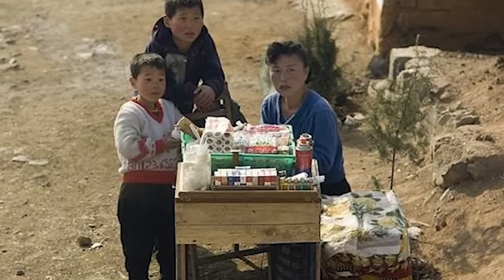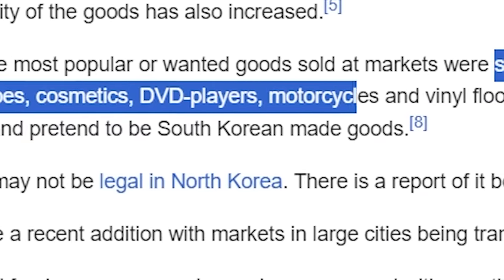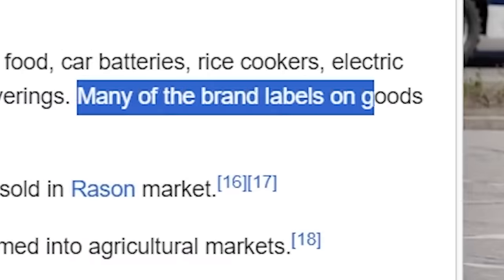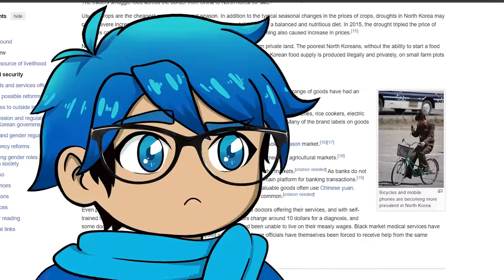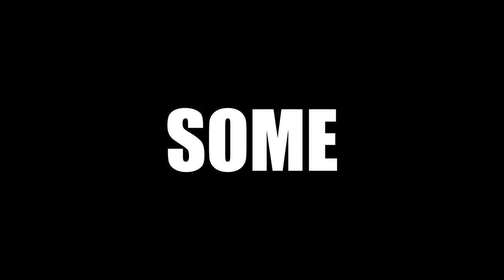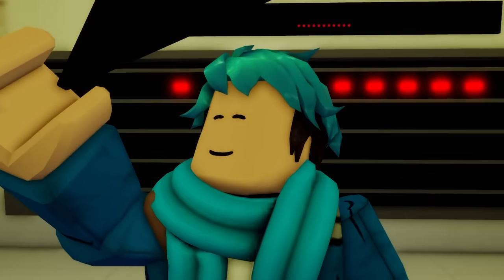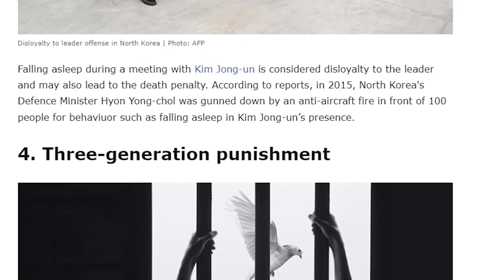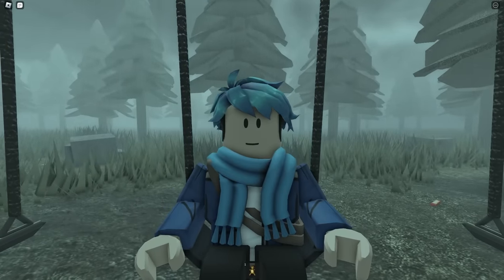This image from the game looks similar to the real thing. A lot of stuff sold there is street food, car batteries, rice cookers, cosmetics, DVD players, motorcycles. Many of the brand labels on goods are fake and pretend to be South Korean made. Here are some images of people literally selling goods from their backs, and some just cooking alongside the streets. The whole thing is insane, and what's crazy is that a lot of these Roblox games aren't so far off from the truth. If you guys liked this video, don't forget to subscribe. Goodbye.